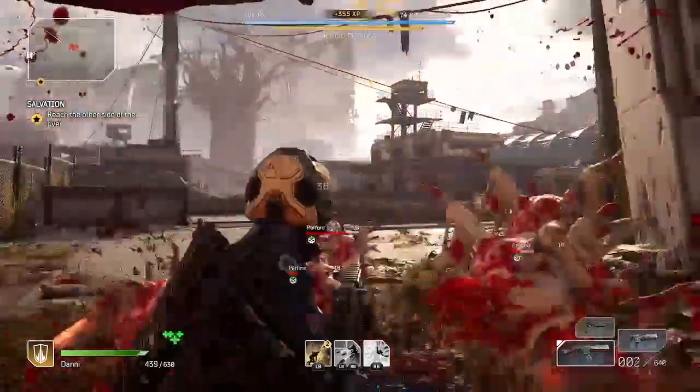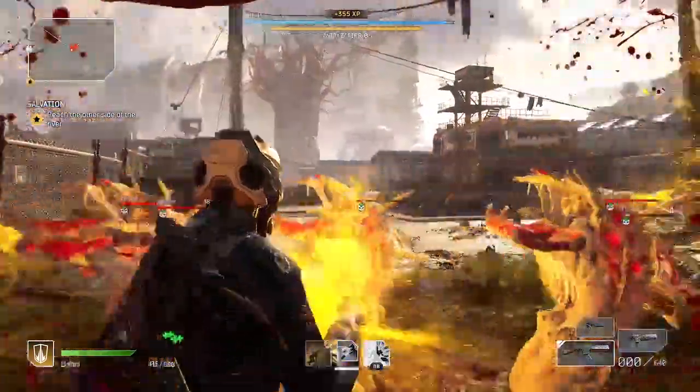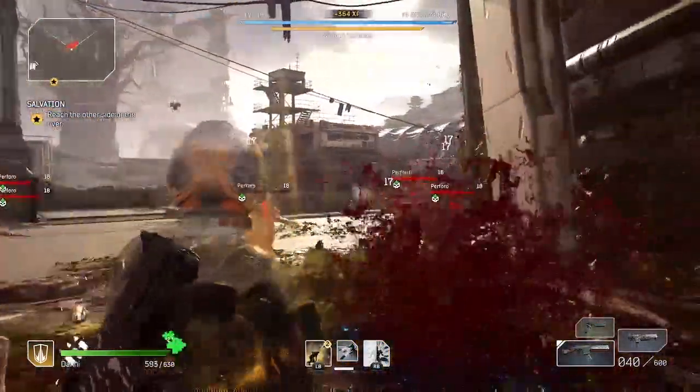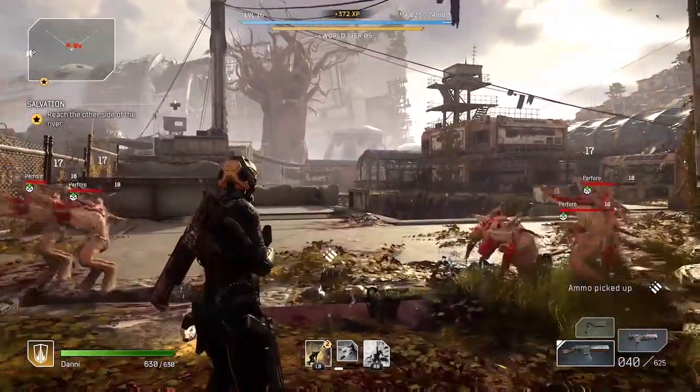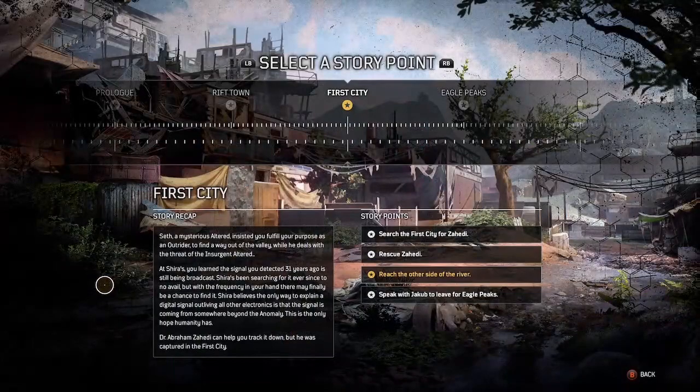Why would you want to farm XP instead of just playing through the main campaign? You'll have the answer in one minute, but first let me show you how to get to this mission. So you're going to want to select a story point, choose First City, and then the third option: reach the other side of the river.